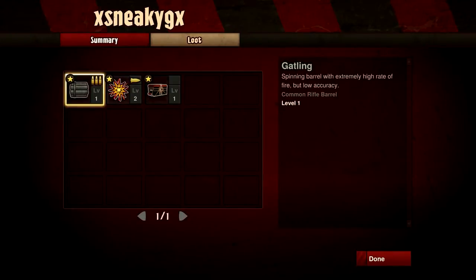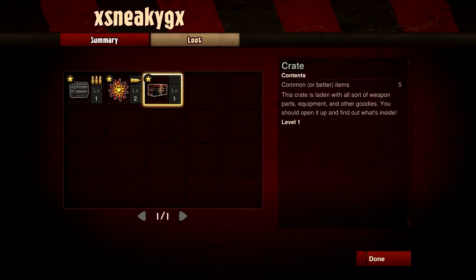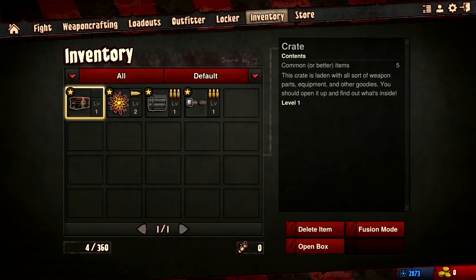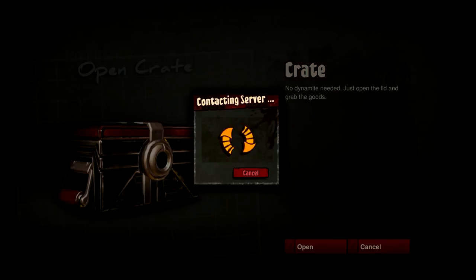Over to loot: the gatling is a spinning barrel with extremely high rate of fire but low accuracy, and it's level one so it's only going to be useful in the short term. Explosive strength plus two percent basic dispersal — it causes a spherical explosion from the point of detonation. The crate contains common or better items, laden with weapon parts, equipment, and other goodies. Let's open the box and find out what's inside.